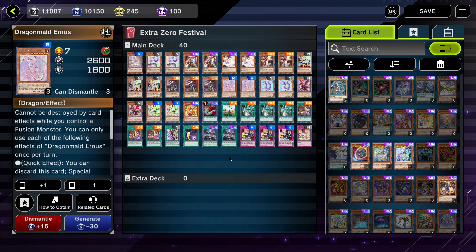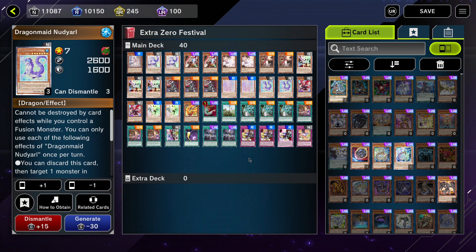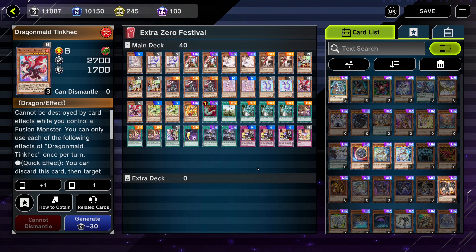For the higher-level Dragon Maids: Dragon Maid Ernest can be discarded from hand to special summon a level 4 or lower Dragon Maid monster from your hand. It also has the effect that when it is on the field and the battle phase ends, you can trade it out with a level 2 Dragon Maid monster from your hand. Dragon Maid Nudjarl — you can discard this card to shuffle any card from any graveyard back into the deck, and it trades out with any level 2 Dragon Maid in your hand at the end of the battle phase. Dragon Maid Tinhek has a quick effect: you can discard this card and target a Dragon Maid monster on the field — that monster gains 2000 attack, and at the end of the battle phase it trades out with a level 3 Dragon Maid in your hand.